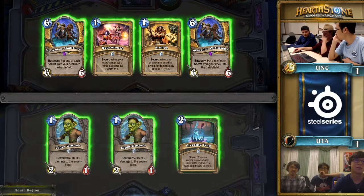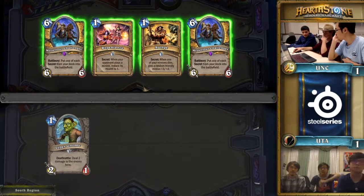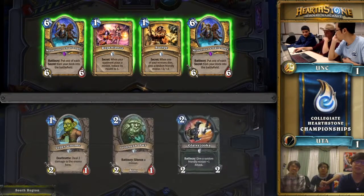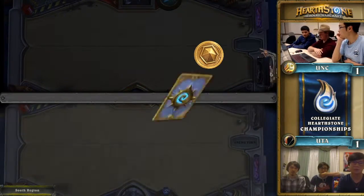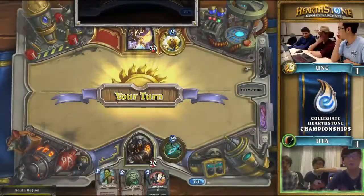Ramsay's the ram — University of North Carolina, Ramsay's the ram. So University of Texas, they are bringing Hunter here. They pitched away a Leper Gnome and a Freezing Trap.